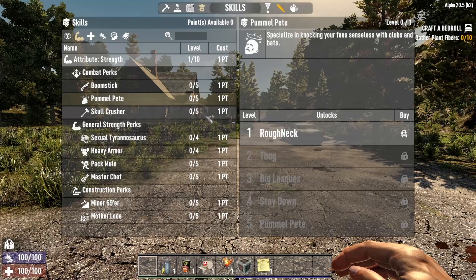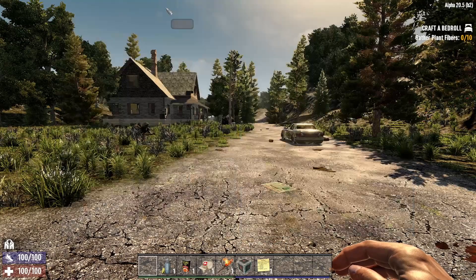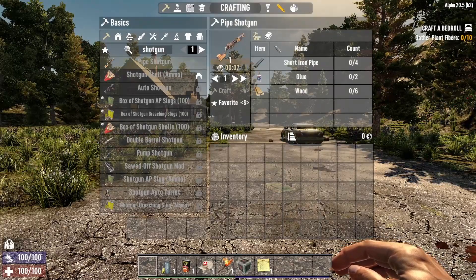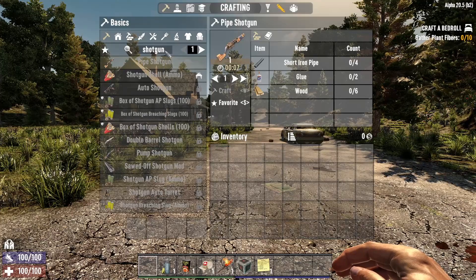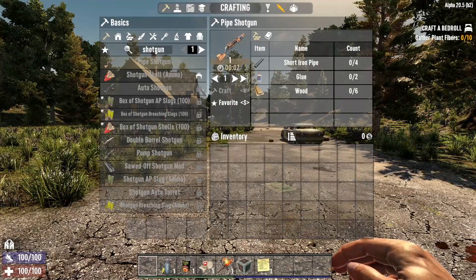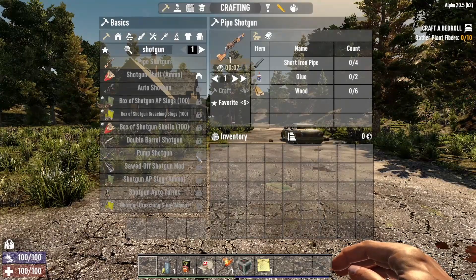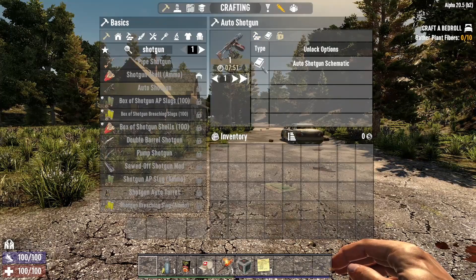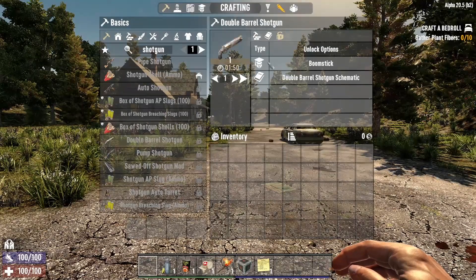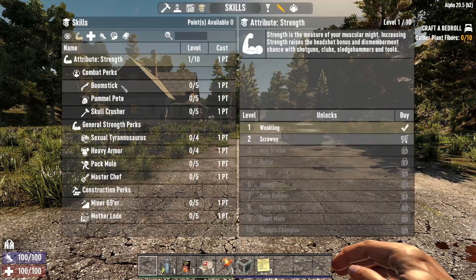What I want to talk about is how these affect your crafting. If we go to the crafting screen, by default I can craft a pipe shotgun — you can craft pipe weapons right from the get-go. However, all the other shotguns have a little lock symbol. The double barrel shotgun is locked, as is the pump action. Clicking on them, the pump action and auto shotgun need a recipe book, but the double barrel can be unlocked through Boomstick as a skill.